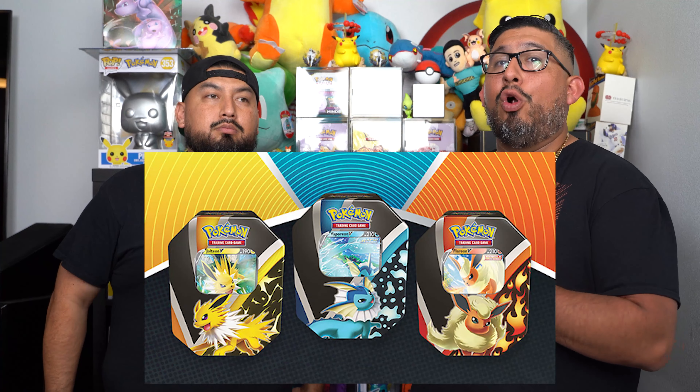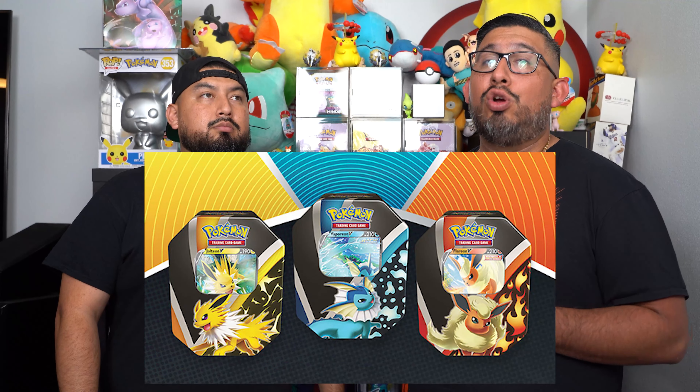These tins have some of the best pack selection from Sword and Shield. Just like the last tins — the Eevee tins, the Vaporeon, Jolteon, and Flareon — those had packs that introduced Alternate Arts. So those are another set of tins that I think are pretty good that you should keep a couple of.